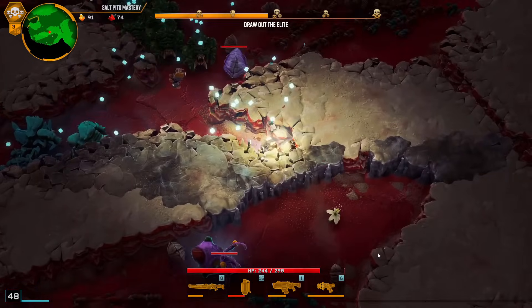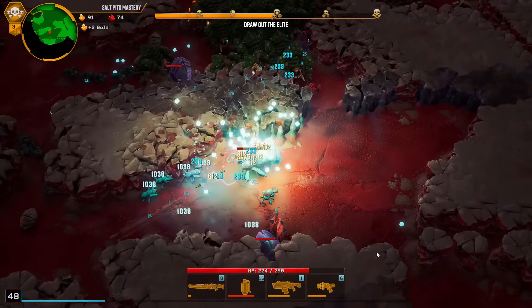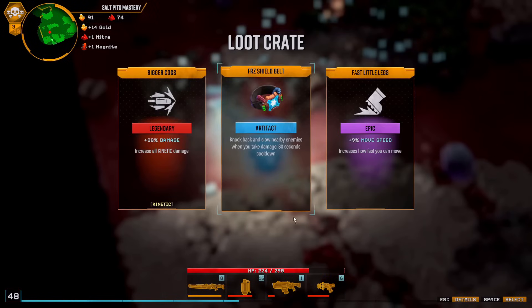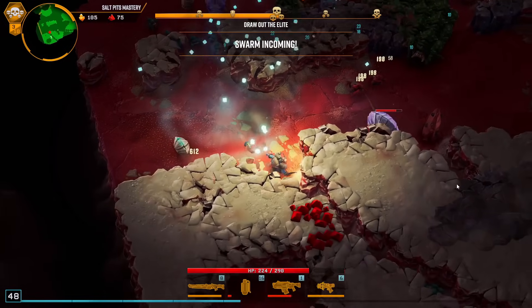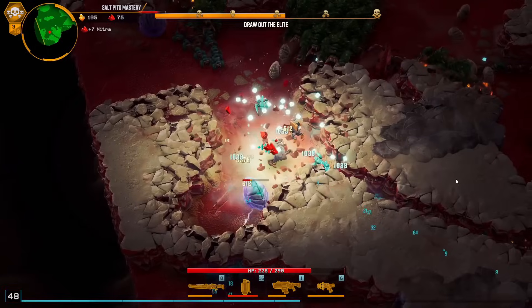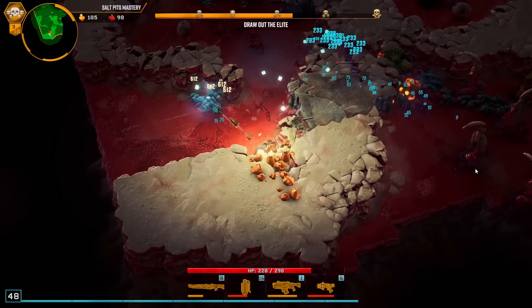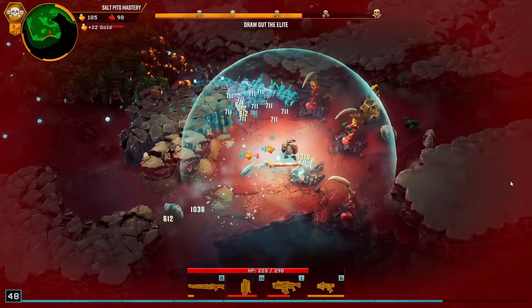I take damage. Kill this guy at some point. Nice - this is an artifact and a one-off artifact, so you can't get multiple of these. I take it out of the pool - that's very good. Artifacts are kind of the limiting factor here and the biggest RNG factor for this run.